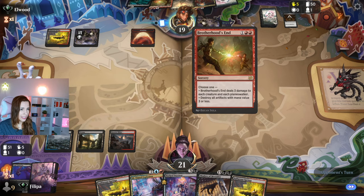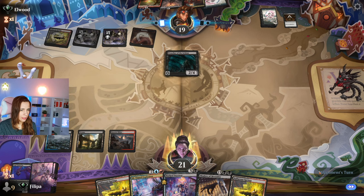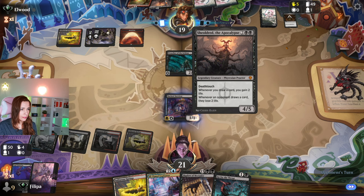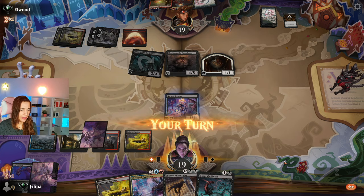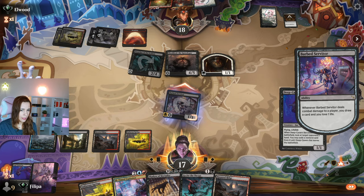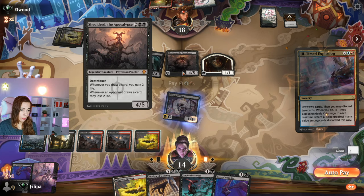They go for the Preach, which is definitely interesting. I could just go for Throat, but I'm going to play the Barber instead. I'm going to attack first to draw a card. Sounds like they are going to double block. I do lose life, but that's fine — I'm going to lose more life. That's fine.